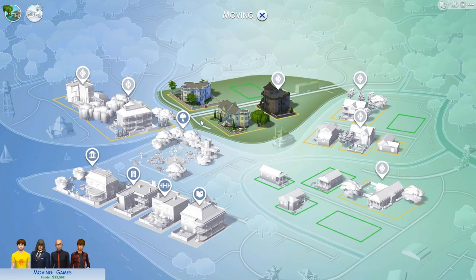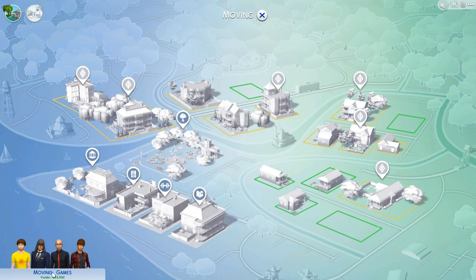Hello everybody! Welcome back to The Sims 4 episode 2! We've got our roommates all together at the bottom corner here and we have our money we can spend now.